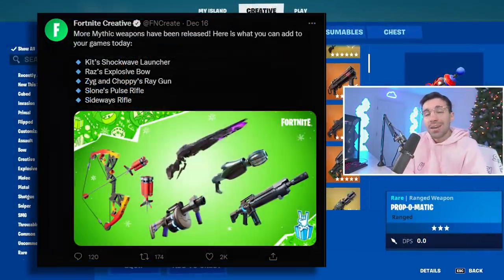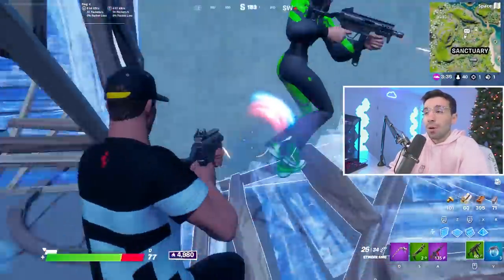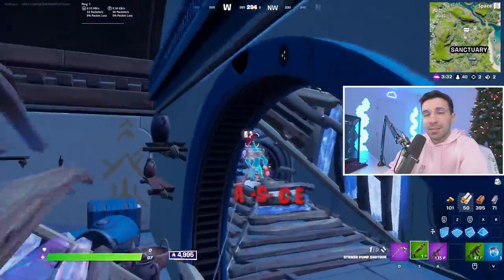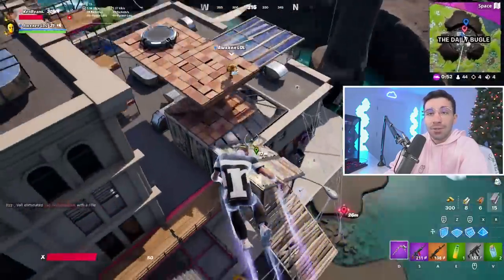Epic did update Creative, so now it has pretty much all the mythic items we saw in the game. There's no more reload bug with the Stinger SMG — there used to be a thing where it showed it was reloaded but it wasn't actually reloaded, causing a lot of people to die. That's no longer in the game. Screen shakes are no longer in the game either — that got removed. If you don't know the bugs I'm talking about, then you didn't play the chapter when it first came out.